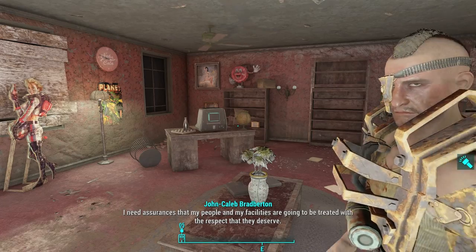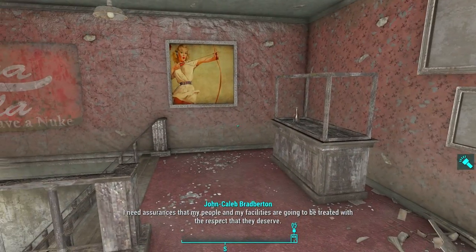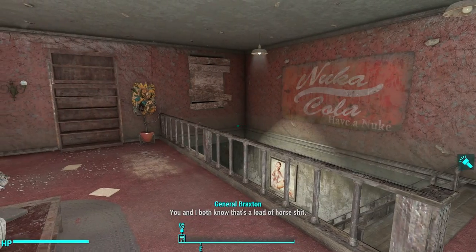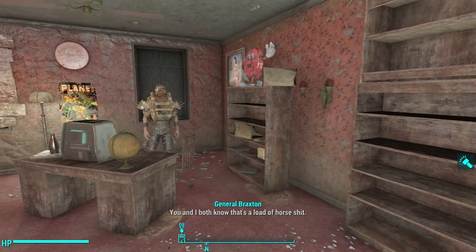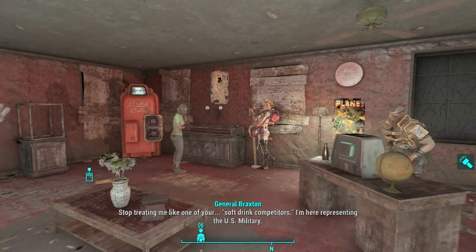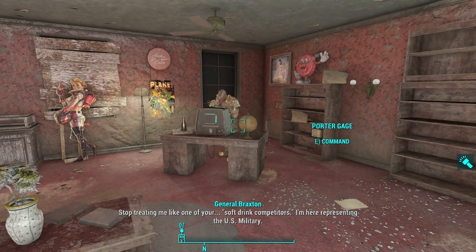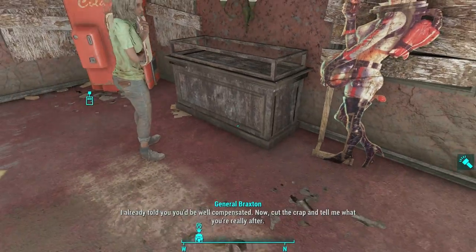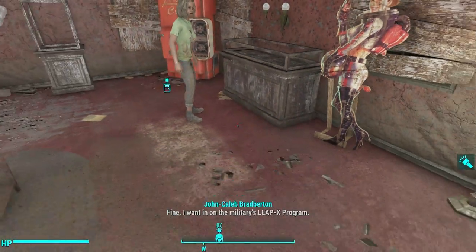The military basically wanted to use the Nuka Cola scientist staff for their own military purposes. Brad Burton agrees in exchange for being allowed access to Project Cobalt, which is an immortality experiment that the military was using at the time. The general warns him in advance that it might not be as he expected, but Brad Burton charges forward anyway and gets a cryogenic freezing so that he can become immortal.